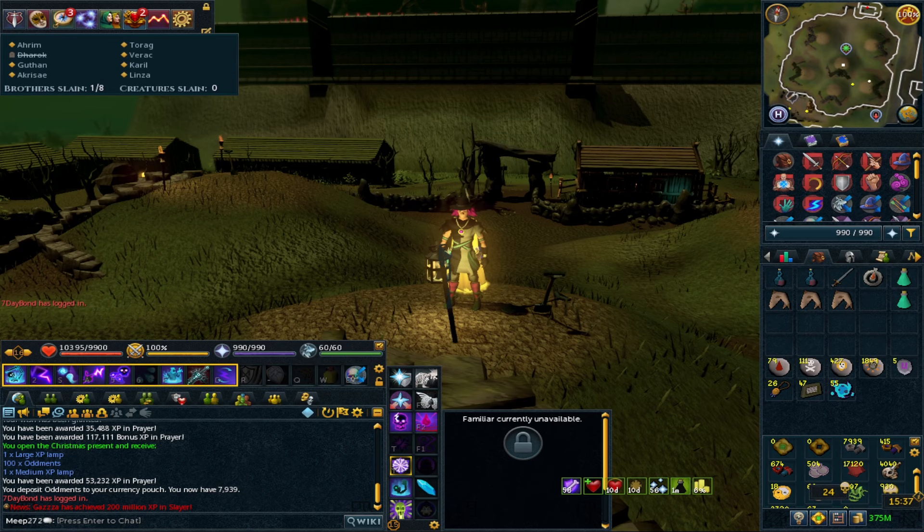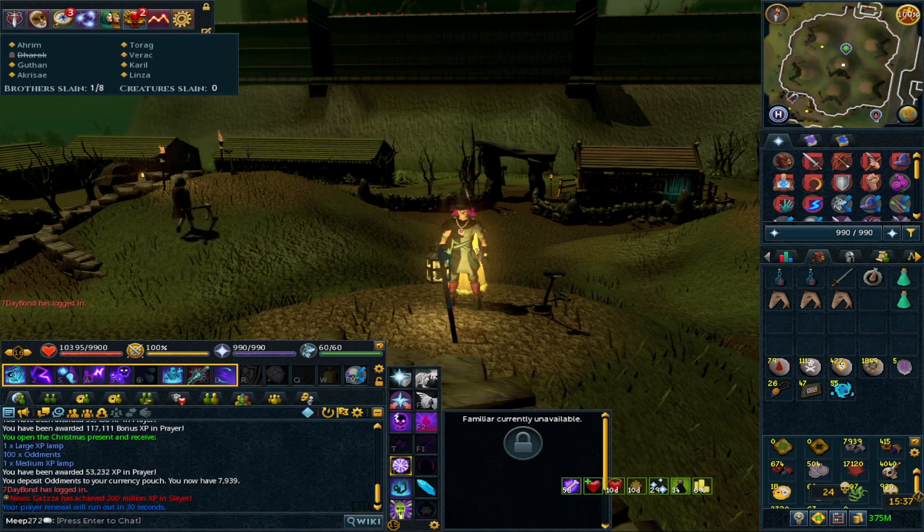Those updates make Barrows a little bit easier and more free-flowing than before. This Barrows guide is more of a high level guide, but it can work from low level, mid level, to high level as well. For this high level guide, it's roughly making over 10 mil profit per hour, and this is based off doing 18 runs per hour. There are some slight quest requirements which will add more Barrows Brothers for you to kill.